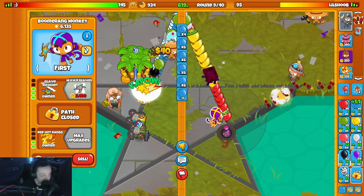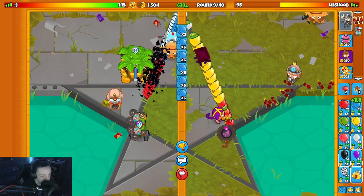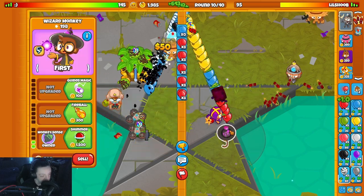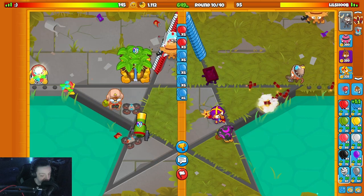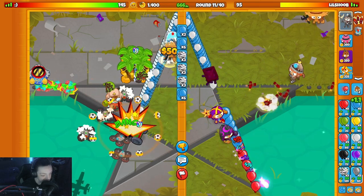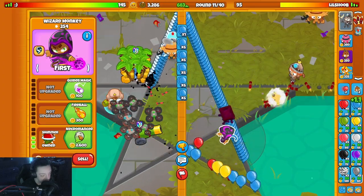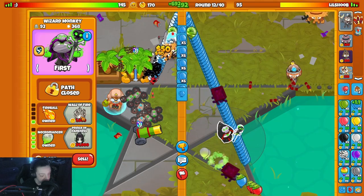I'm gonna sell this boomerang and just end up getting my necro and wall of fire. But I'm doing this while keeping my income going - which is the key here. Is he gonna send me? He doesn't send anything yet. He puts down spike factory - I might have to spook him. I don't think zebra is bothering him but I'll send a few. I think he panicked, he didn't need to do that. Going for a Bonnie upgrade - we're good, we are A-okay.